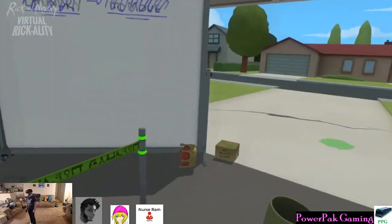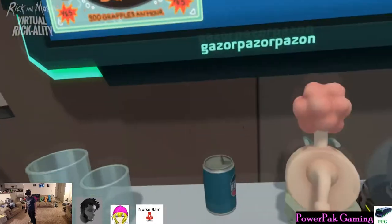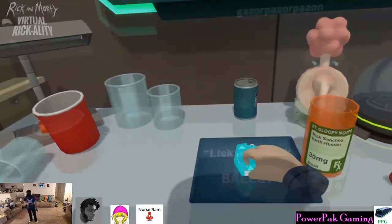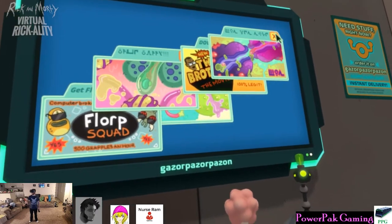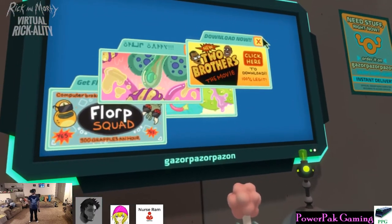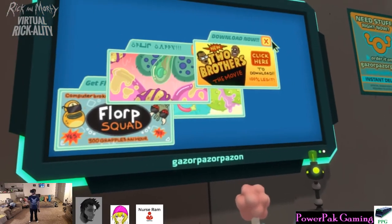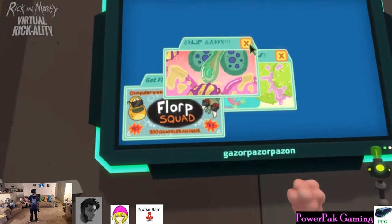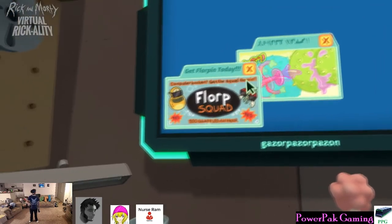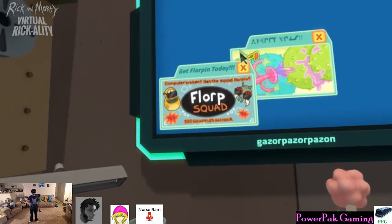Oh, there it is. The computer. Florp Squad. Oh yeah. 300 grapples. Hey, it's the new Two Brothers movie. Oh yeah. 100% legit download. What porn's here? That's a little sexy there. Florp Squad. Get Florpid today. Get Florpid.